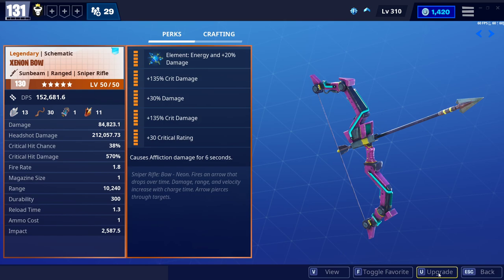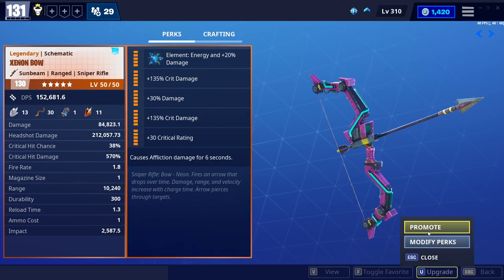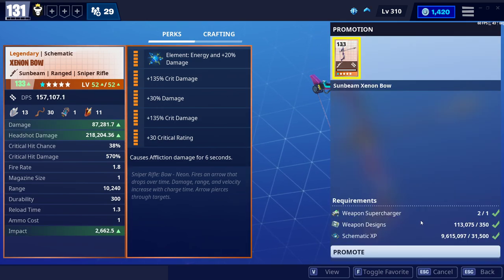So upgrade. Look at the stats now — it's 84k damage, 212 headshot. I don't think it's going to affect the crit chance or crit damage; I don't think those stats are going to increase, but it'd be nice if they did. Let's find out. Ready? Upgrade. Promote. Weapon supercharger plus weapon designs plus schematic XP makes a sunbeam xenon bow, which it currently is anyway. So here we go. Promote.